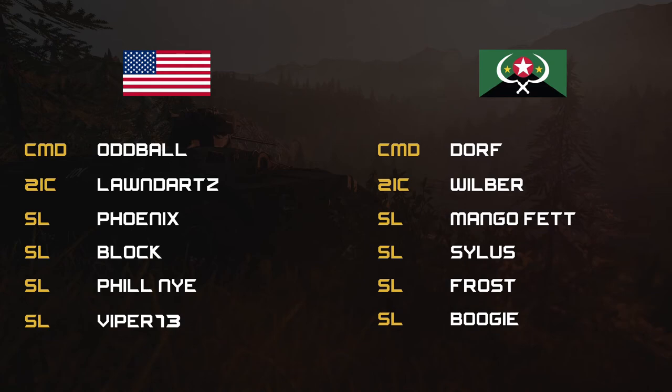Commands for the first round tonight: for the US side, command is Oddball, his 2IC being Lawn Darts, and four other SLs being Phoenix, Block, Phil Nye, and Viper 13. For the Militia, command is Dwarf, his 2IC being Wilbur, and four other SLs being Mango Fett, Silas, Frost, and Boogie.